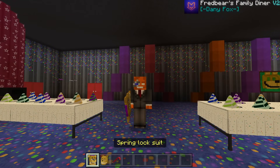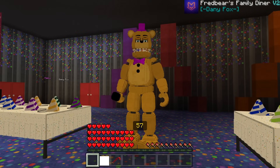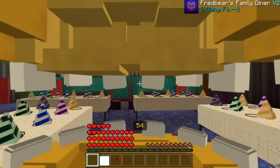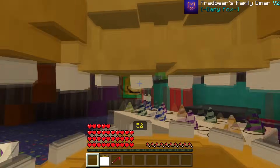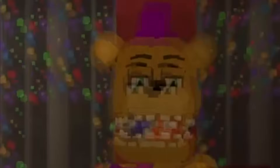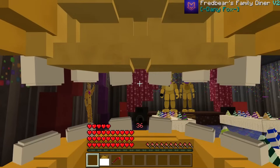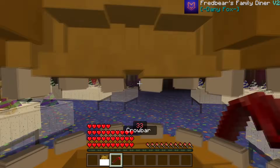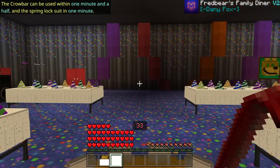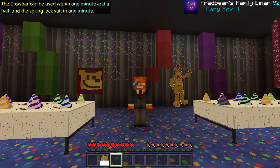When I say you can wear these animatronic spring lock suits, I'm not joking. Right-clicking the item and I become Fredbear — this is the coolest thing I've ever seen in Minecraft. I'm literally Fredbear, I can see out of his mouth as I move around, and there's even an animation with my head visible. There's a countdown timer in the corner.